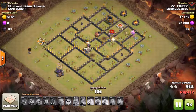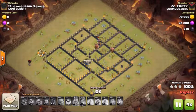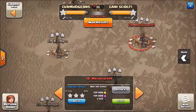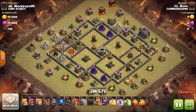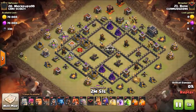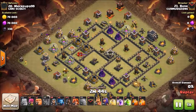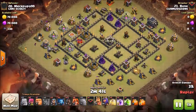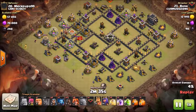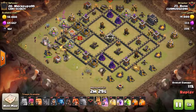The queen is doing work, taking out some of the last buildings. He still has six hogs in his army camp and the golem is still tanking. He sends his hogs strategically to take out the few remaining buildings, targeting the Teslas as they're the most damaging against hogs right now. He takes those out and it should be fine — only air defense and mortar left, and his four hogs are more than enough. Nice shot by T Diddy, getting the 3-star.